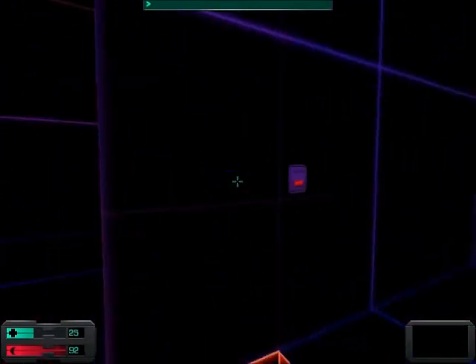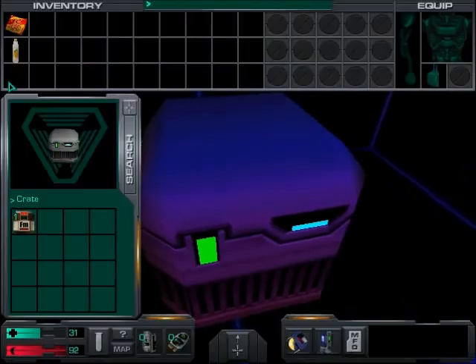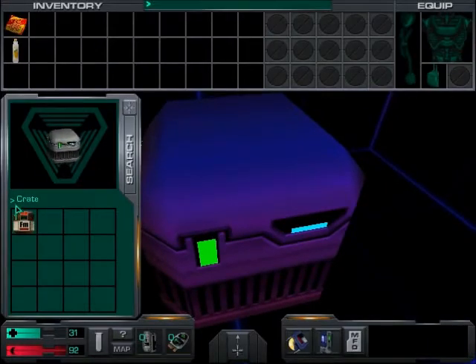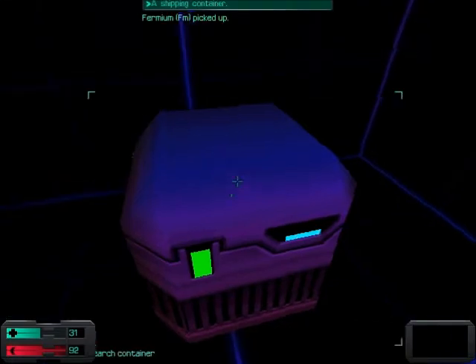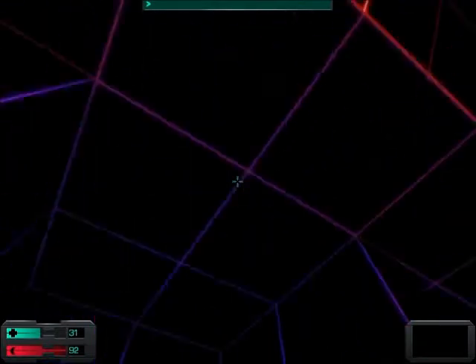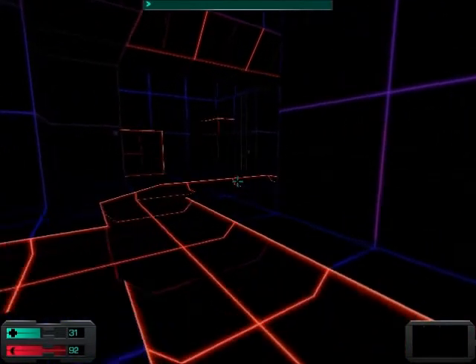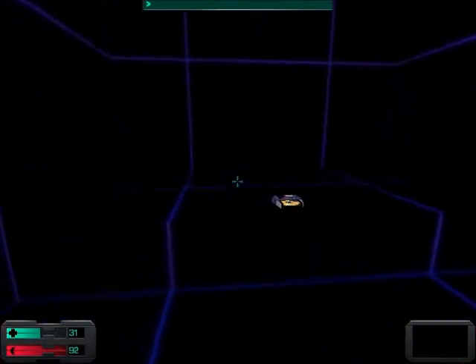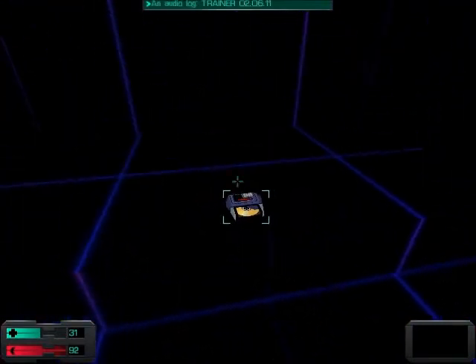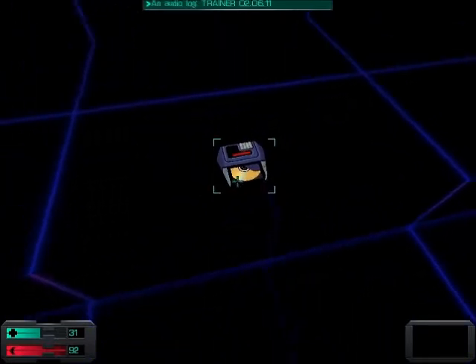See the crate in front of you? To search it, center it on your screen and right click. If you are in use mode, simply move the pointer to the crate and right click. To take an item from that container, simply left click on it. This will automatically place that item in your inventory. To close the container window and return to shoot mode, press the tab key. One of the most important tools you have as a soldier is your PDA. This device stores audio logs, emails, and other useful information.